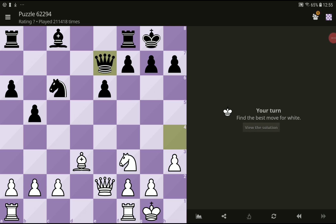Hi and welcome to club's next new chess puzzle. Best move for white please. The move is queen to e4 — we have a double attack.